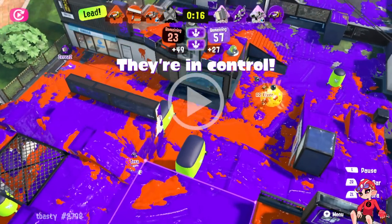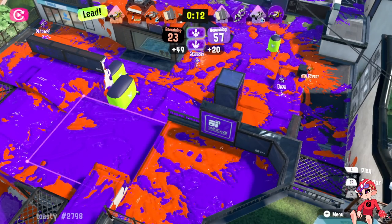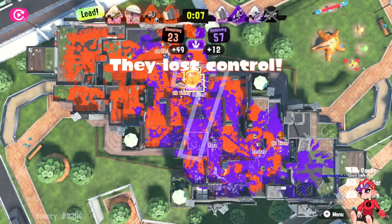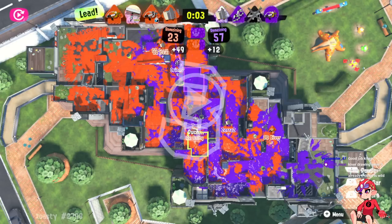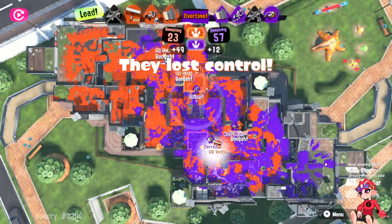Kibber actually flanks here as a Splash and plays for Crab. Look at this rotation — it's such a big rotation I have to zoom out to see just how far they're pulling. Even if Obito didn't die, how on earth do he and the Tetra defend this? Tara eventually realizes he has to go back, and Kibber just Crabs here and does not die — and that's all that matters. That wins them the game.